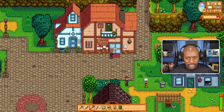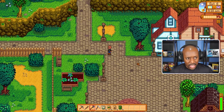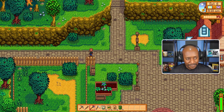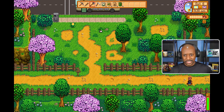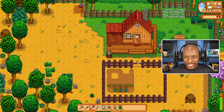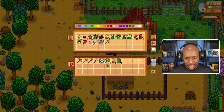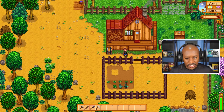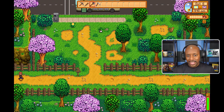I feel like I should drop these seeds off at my house before we head into the mines because they're taking up a lot of space. Let's quickly run over to our storage and then we're going to head to the mines. I think there's a shortcut to the mines but we haven't unlocked it yet. Let's put these in storage for now and then we'll plant those once we get back home.